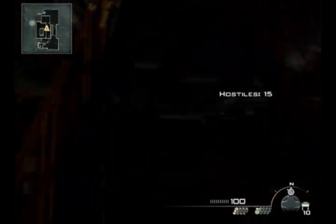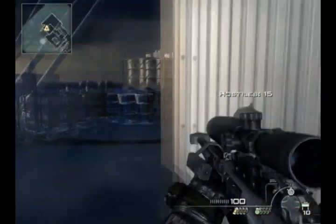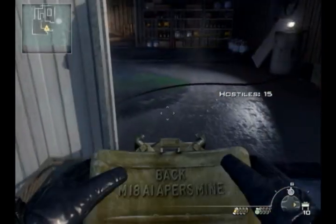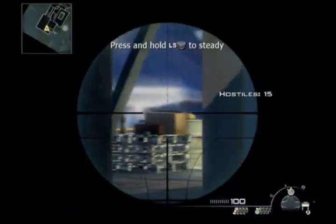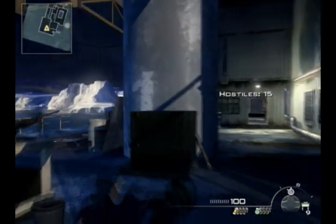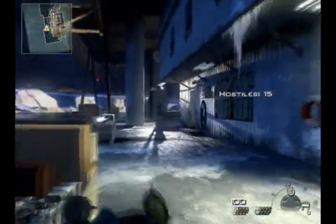We run up to the platforms above and want to get set up by this ammo crate. I'm placing a C4 here — I've never actually used it, it's just in case because sometimes the juggernauts will spawn in really weird places. Just in case one spawns behind us, we'll know before it's too late with the sound of the claymore going off.